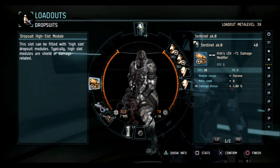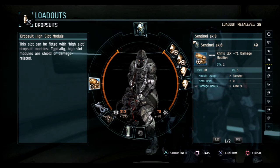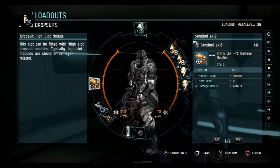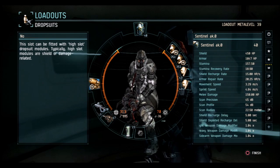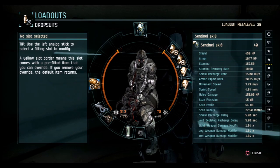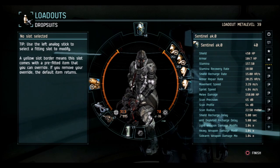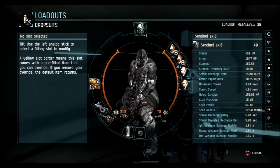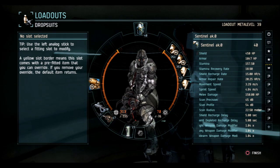Starting with the Amarr sentinel - in the high slot I just run the cringe damage mod. It's cheap on CPU and PG and it's pretty much your best option. You could throw in a shield recharger or energizer, but that's near pointless - it would just modify your very low shield regen of 15 HP/s. You have very high delays and you don't rely on your shields much anyway, although you do have a reduction to rail damage against your shields.